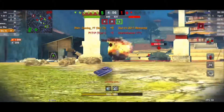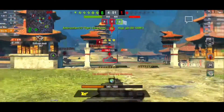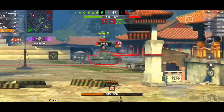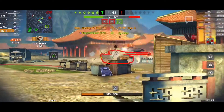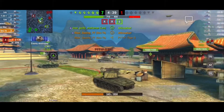We take out that KV-2 and there's the Tiger 1 — the only enemy tank left. One more shot and we're over 2000 damage. Can we get the kill? Yes, we shoot right through it and take him out for our third kill and the win.